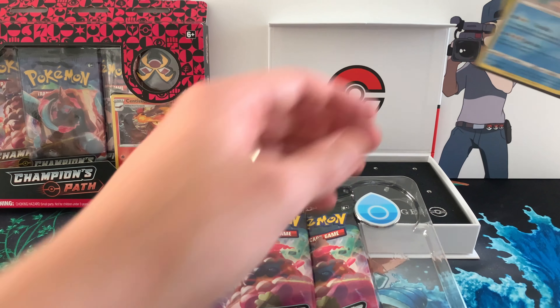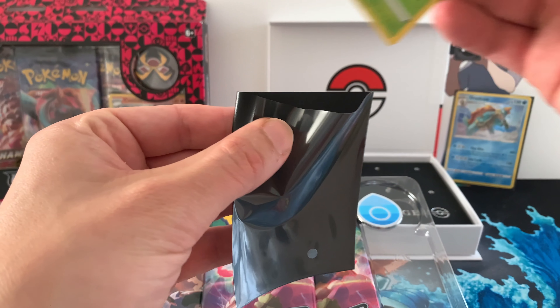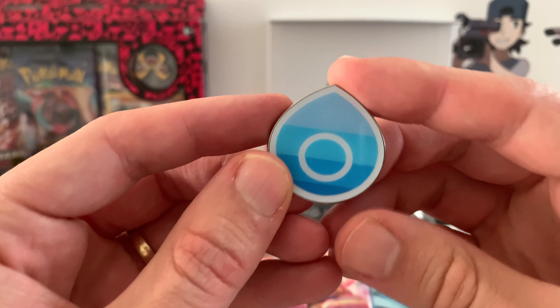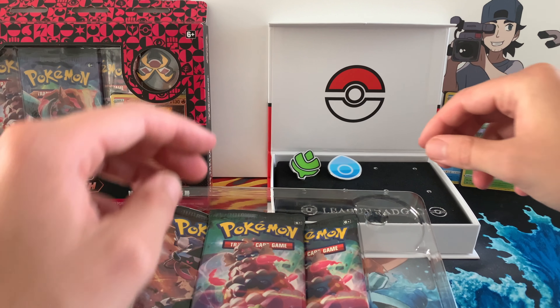Oh, I didn't sleeve up Eldegoss — I'm sorry Eldegoss, let's sleeve you up just to make sure. If you're enjoying this content — early Champion's Path — make sure to hit that like button and subscribe if you're new. Here is the Water Gym Leader badge. How cool is that? Adding it to my Gym Leader case.